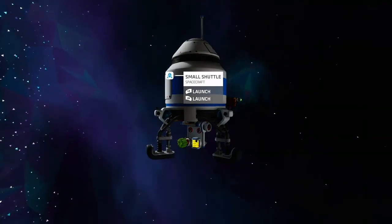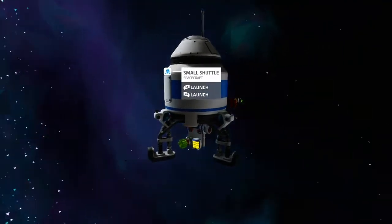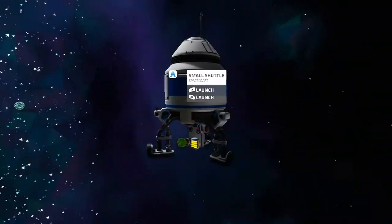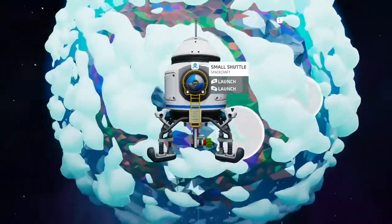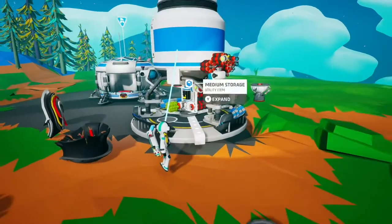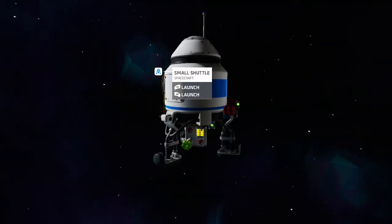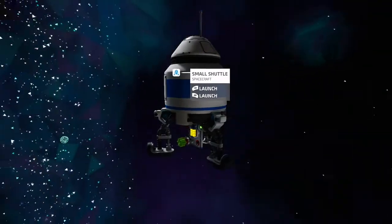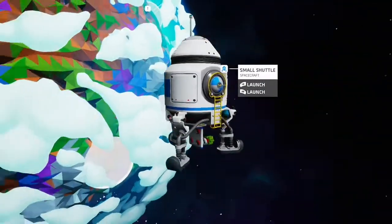Here we are in orbit and the timer triggers the dynamite — and nothing happens. It seems like once you reach orbit your shuttle can't be destroyed. Just to make sure, we did this again with more dynamite, and again the timer triggers the dynamite, and again nothing happens. You can't blow up your shuttle in orbit.